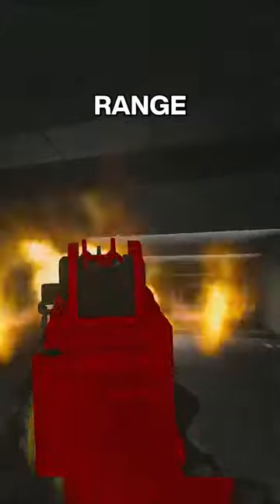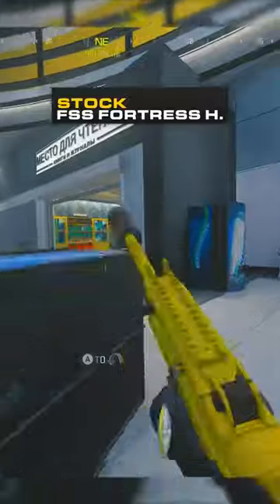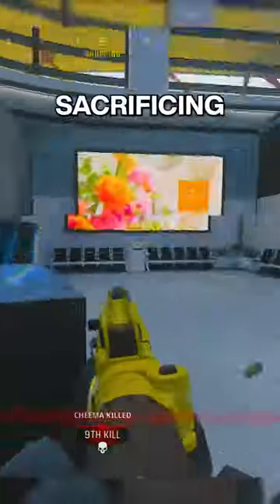The base Swarm struggles with range and recoil. You need the Reckless 90 long barrel and FSS Fortress stock — more control without sacrificing speed.